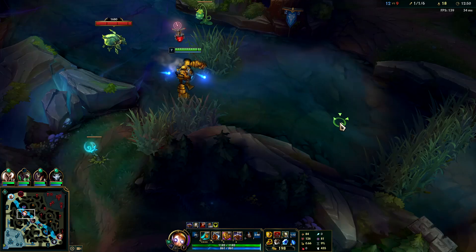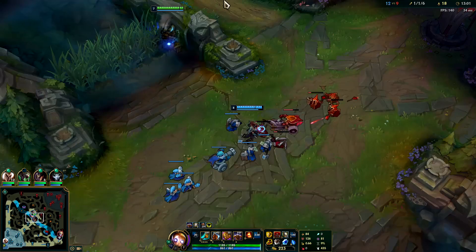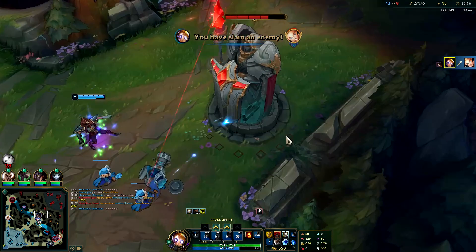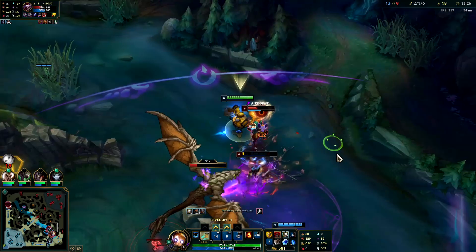I'll get a ward down right there - none of this is warded. Lux doesn't even know I'm over here. She pinned herself in between the turret and the wall. You never ever want to step in this area against a hook champ - they're gonna hook you out. You're basically pinning yourself for them already and then they can't miss.